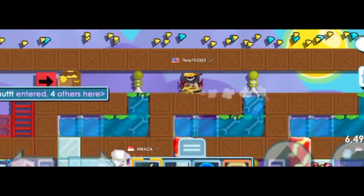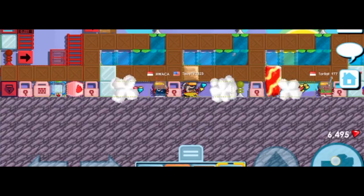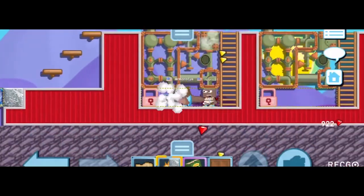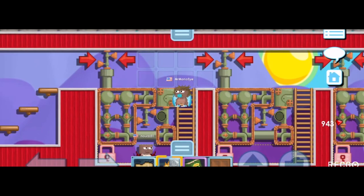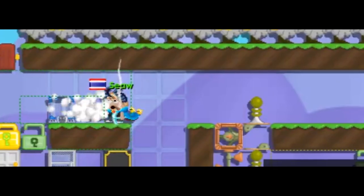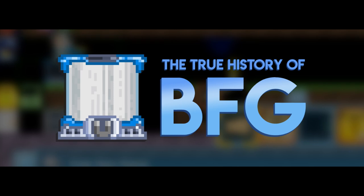Break for Gems, or more commonly known as BFGs, is the most popular way of earning gems for new players. This is because it allows anyone to earn gems for free by breaking someone else's farmables — a win-win situation. They require at least one to two magplants and a builder lock. But did you know that even before this magplant-builder locks combination was used, BFGs already existed? Let's talk about the true history of BFGs.